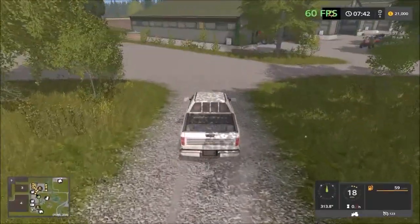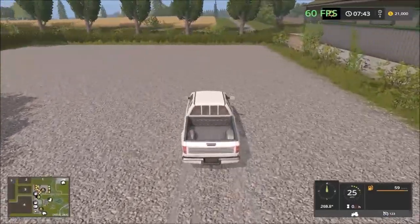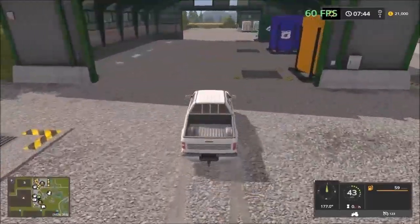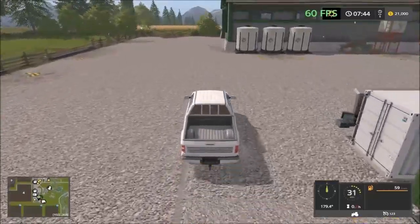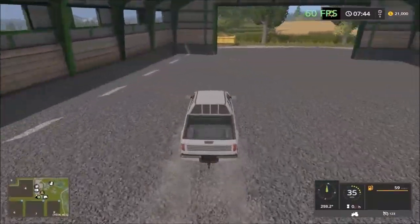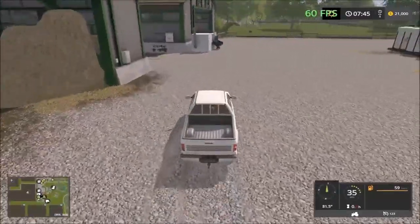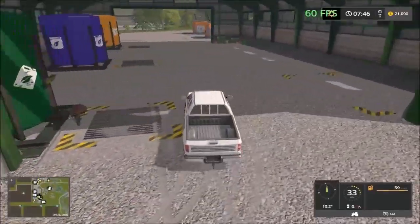We have the chickens close by — I can hear the chickens behind the house there. Then we have the Calf City, just a little ways away from the farm. And down here we have the seed machines, fertilizer and stuff. And down here you have the fertilizer so you can fill up. Over here you have the sheep facility. And then we have the liquid fertilizer here.